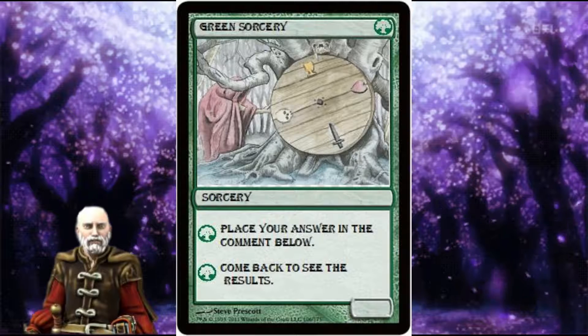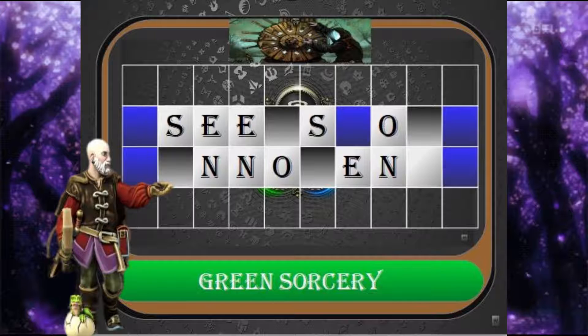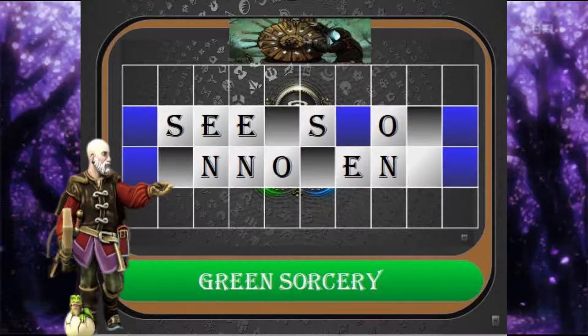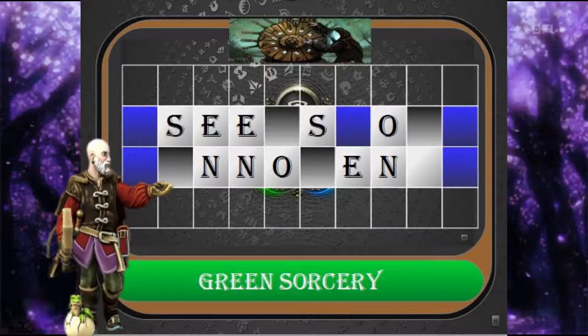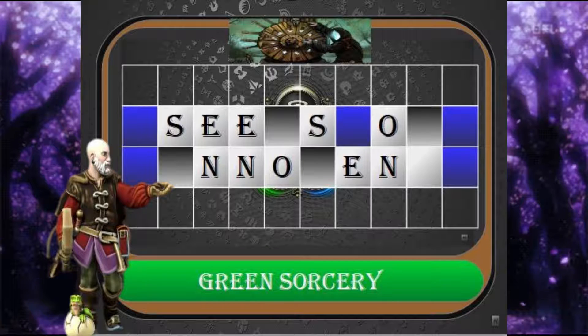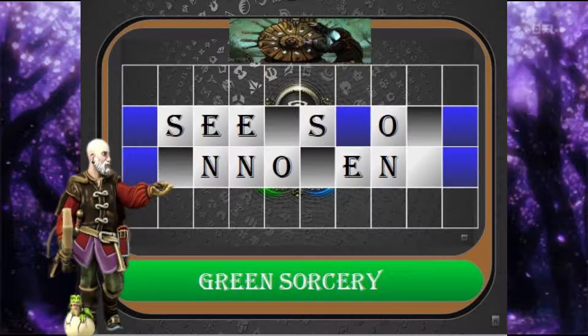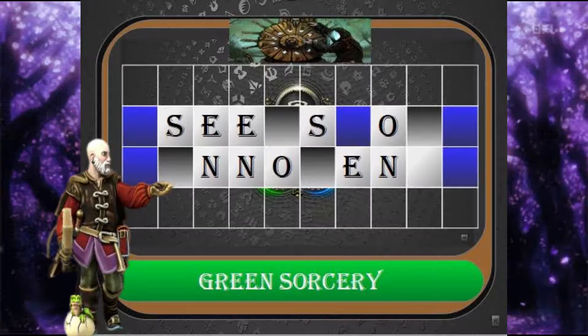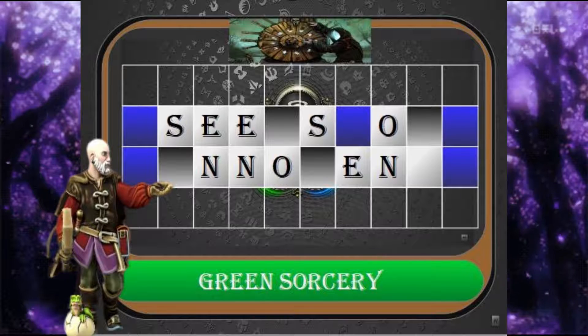And today your category is Green Sorcery. For this card from the Magic set Mirage, this 3-casting cost Green Sorcery allows the caster to bury all artifacts, while each artifact's controller gains an amount of life equal to that artifact's casting cost. The flavor text reads: I have hidden from the machinations of Zhalfir for centuries. Why should I join your campaign? Place your answer in the comments below and like and subscribe to come back and see the results.